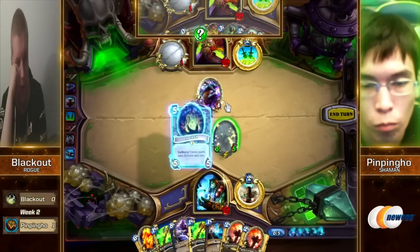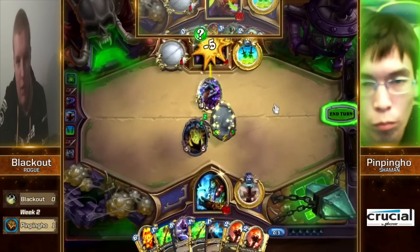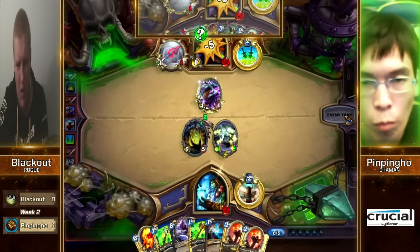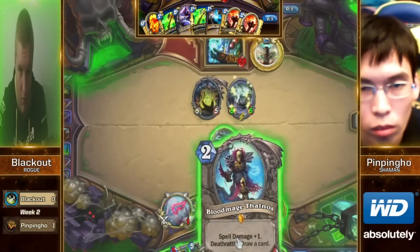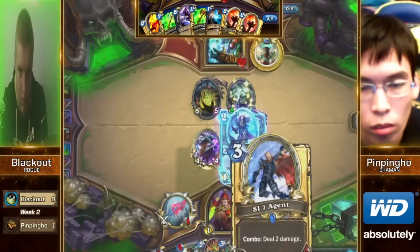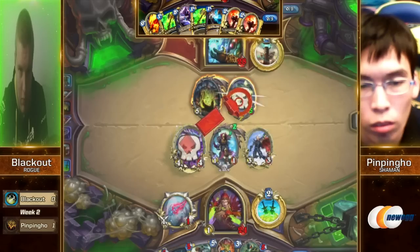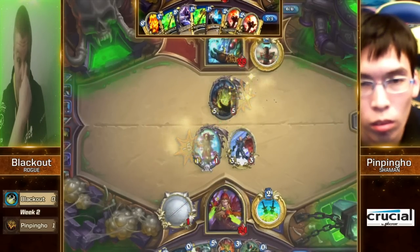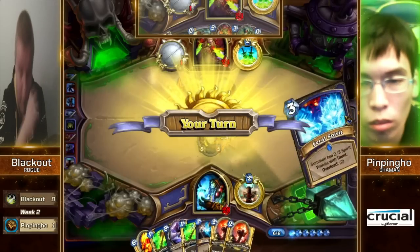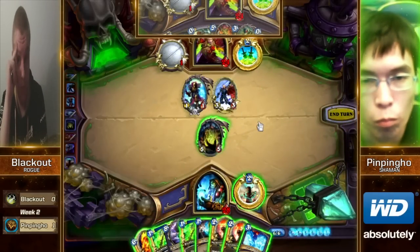There's the Loatheb as well. PinPing Ho just looking so good in the Shaman versus Rogue matchup. He's confident — he knows that to be able to clear this Shade, he's almost certainly going to have to take that damage to the face. Seems like PinPing Ho maybe got a little bit concerned about his own ability to win given the fact that Rogue's about to hit that Gadgetzan Auctioneer power spike.